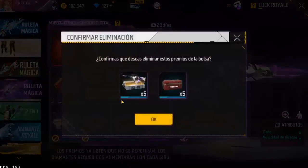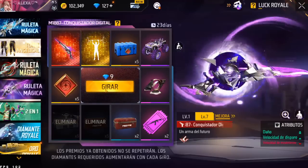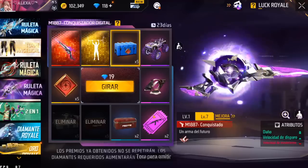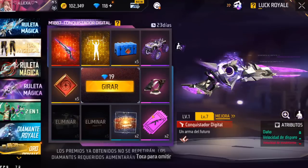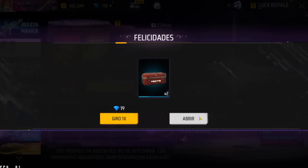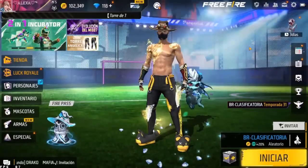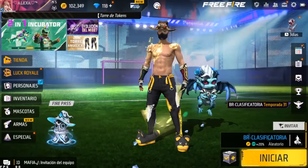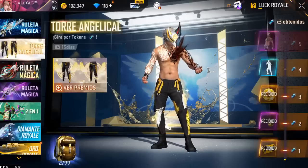Igual voy a eliminar este y este, que es lo que siempre hago. A ver si me lo da por 9 diamantes. Y si me lo da por 9 diamantes, pues mi crack, tienes que dejar tu like. Dejo que el muñequito despida los diamantes, hago el chihuahua y regreso de una.